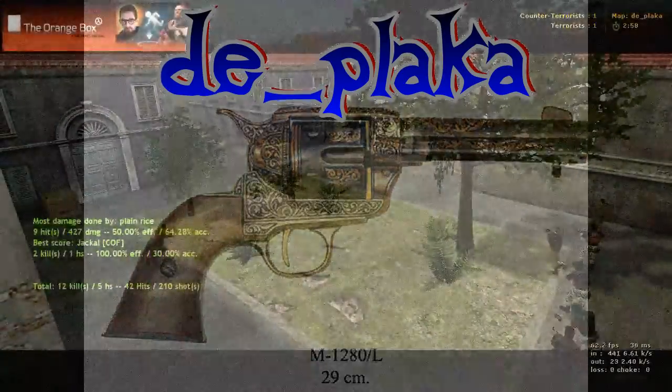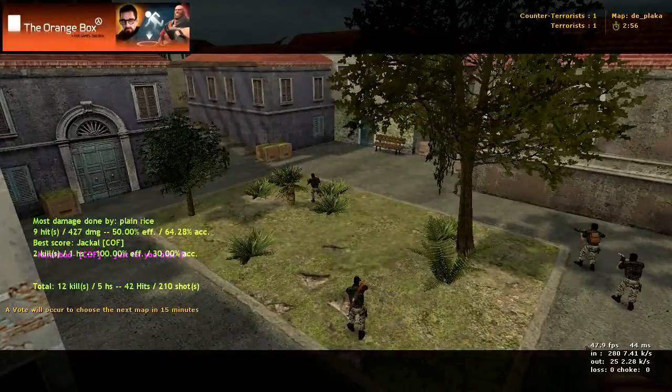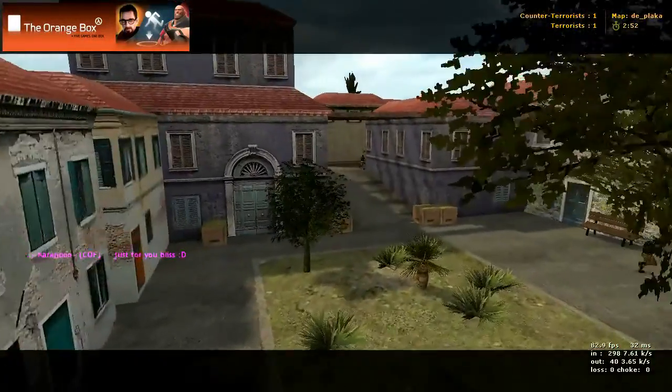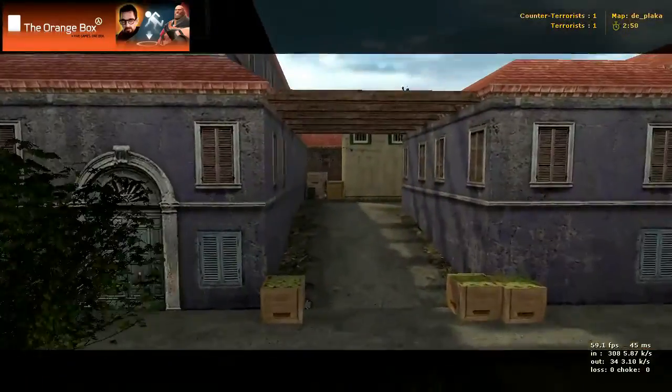Here we have a map called DE_Plaka and we're starting in the terrorist spawn right now. Going from the terrorist spawn, you can go up this way.